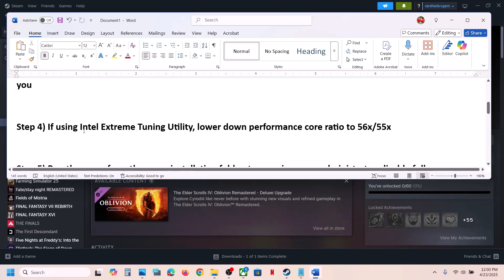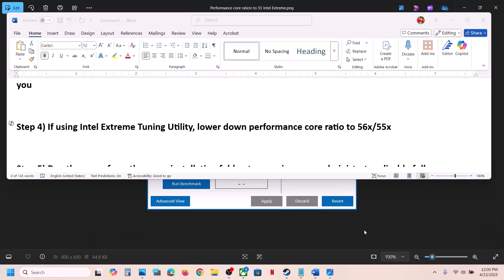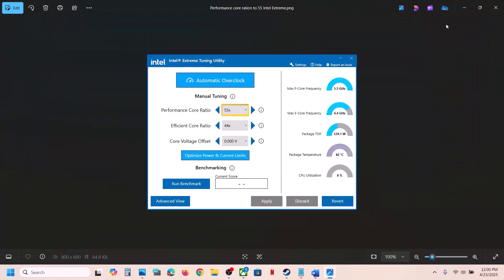If you're using Intel Extreme Tuning Utility software, launch it and lower the performance score ratio to around 55 or 56, then apply the settings and launch the game to check.